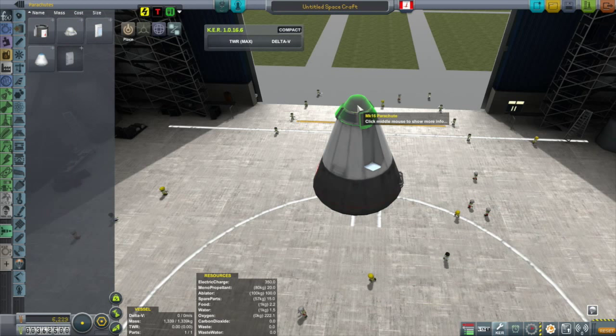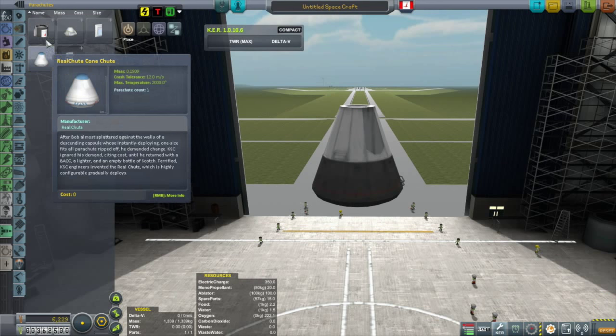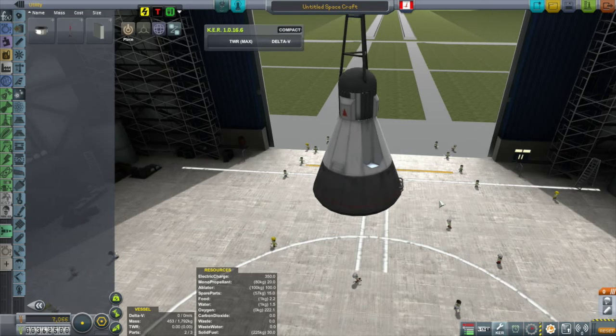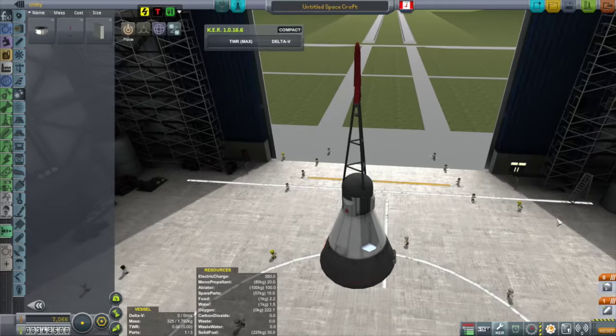I had just unlocked the two-man Radish capsule from Homegrown Rockets. My first thought was, why don't I see if I can put this thing to use — maybe make an actual science vessel and take both Bob and a pilot up and do some actual good science collecting. I ended up abandoning that idea because of the extra weight.